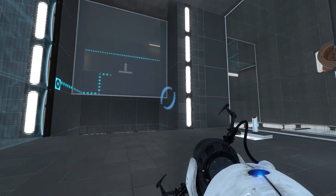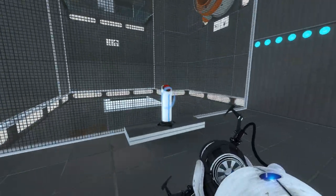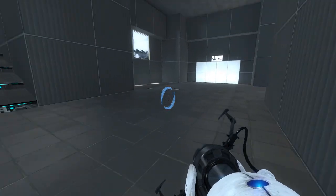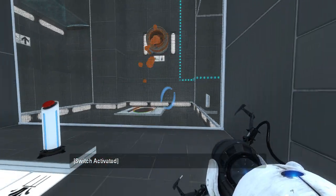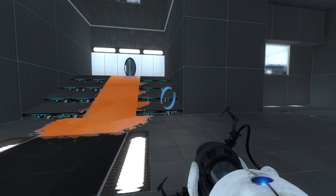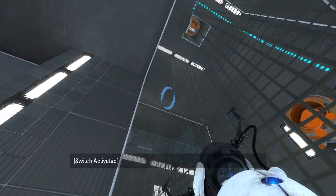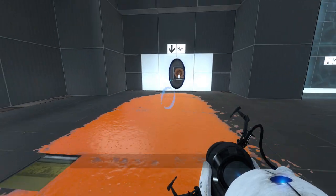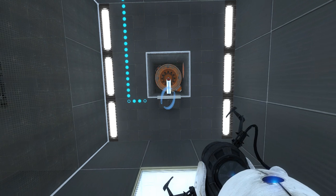Looks like we got a cube up there, and that button temporarily turns off that fizzler - I guess to get the cube out. So that just opens the monoportal. So this is the only one that does the Gel. It's on a timer - interesting. Wow, look how much got on there. That's actually very surprising. And that is nowhere near enough to get to that button.